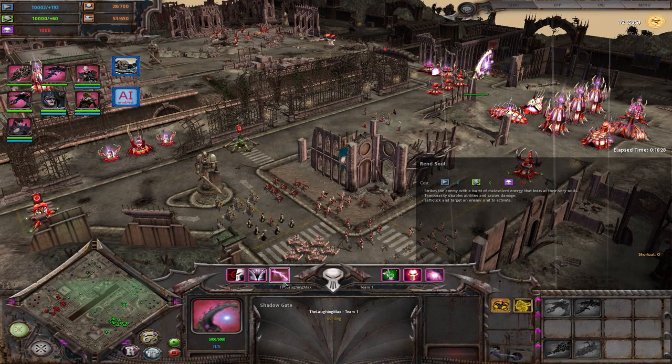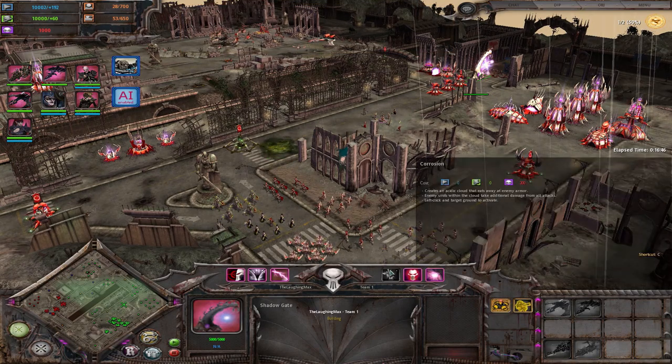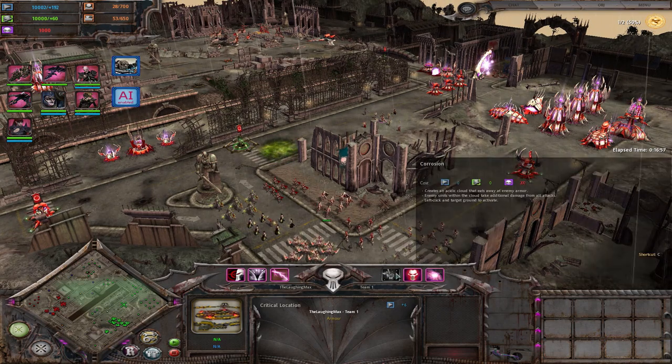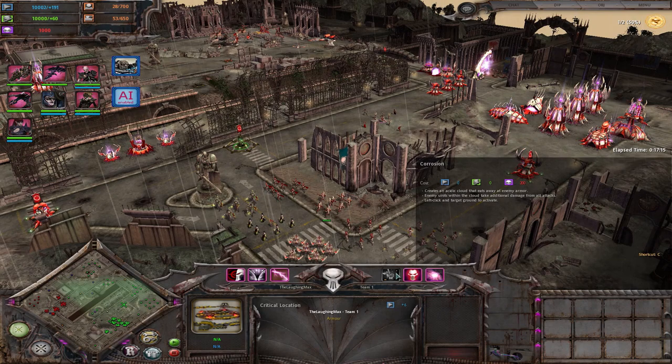Then you have your tier 2 abilities. First one, Rant Soul, is a single target ability that causes damage and disables abilities - really strong damage. Then you have a little AOE ability, Corrosion, which debuffs enemies in the initial impact circle - it doesn't matter if they walk out, the initial circle counts. It reduces their armor and increases damage taken, basically two things doing the same: increasing the damage enemy units take. Really a strong ability if used correctly, like when you're about to assault a position or you're in the midst of a fight.